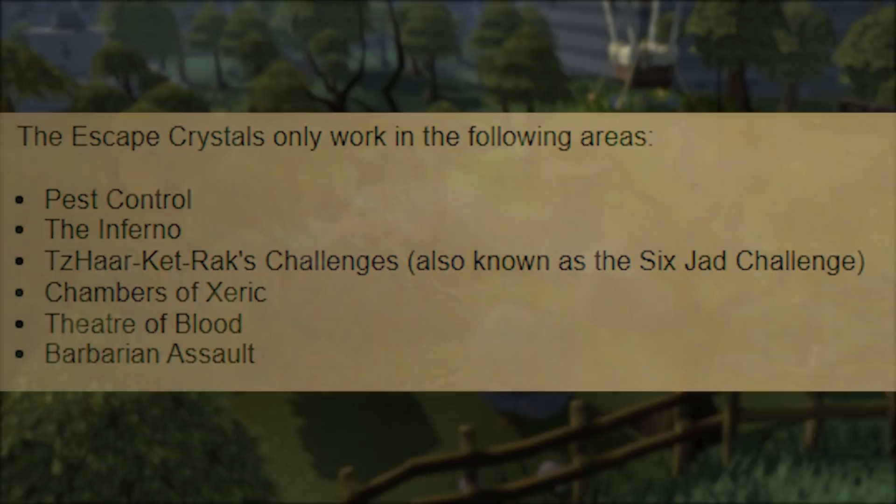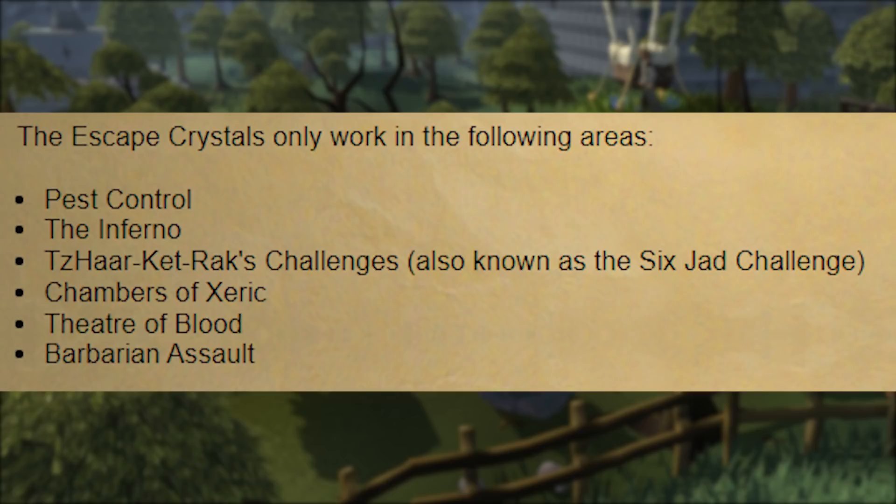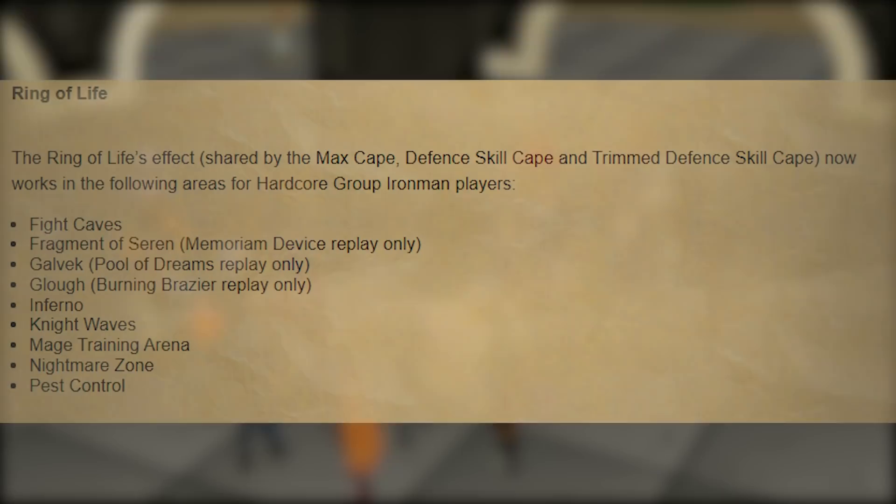The Escape Crystal now works in other areas on top of Theater of Blood — it'll also work in Pest Control, The Inferno, The Six Jad Challenge, Chambers of Xeric, and Barbarian Assault. This change is more specific for group hardcore Iron Man because Chambers of Xeric, Pest Control, and The Inferno are not safe deaths for group hardcore Iron Man. So now the functionality has been meaningfully increased.